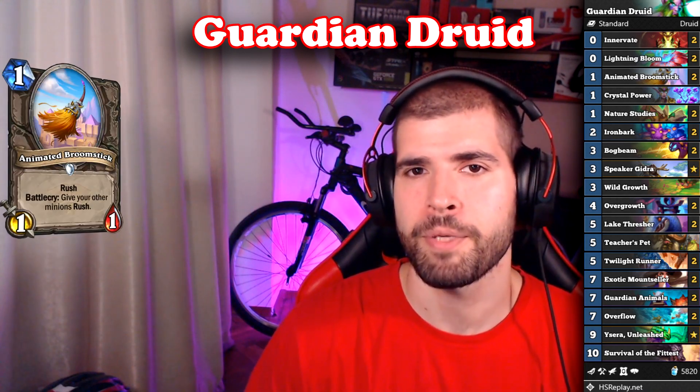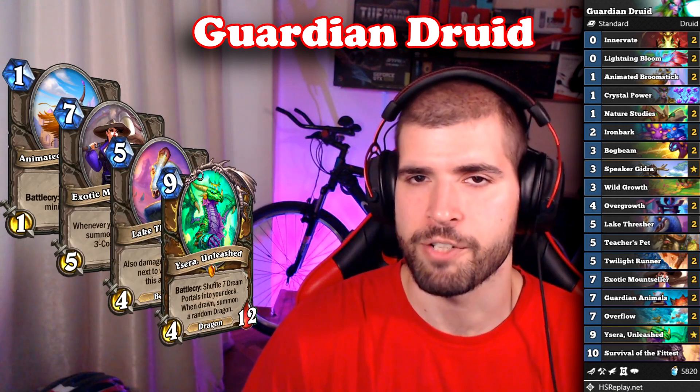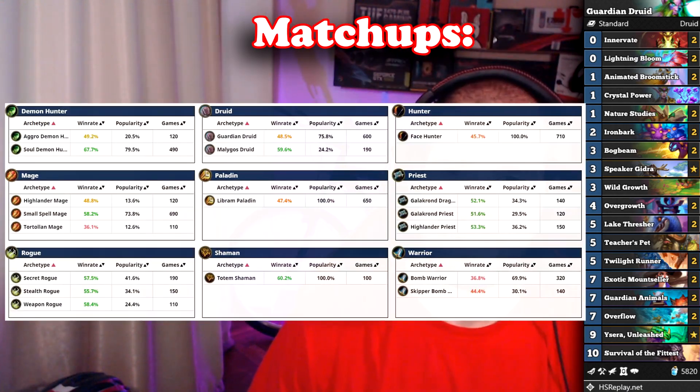Again, we have two Brooms here which can be used in many different ways — with your Mountsellers, beasts, and Ysera dragons. For the matchups, Kael'thas Guardian Druid would have an edge over you, but the real problem would be Bomb Warriors and Tortollan Mages. Face Hunter isn't too easy either and Libram Paladin is close, but all in all you should be good.